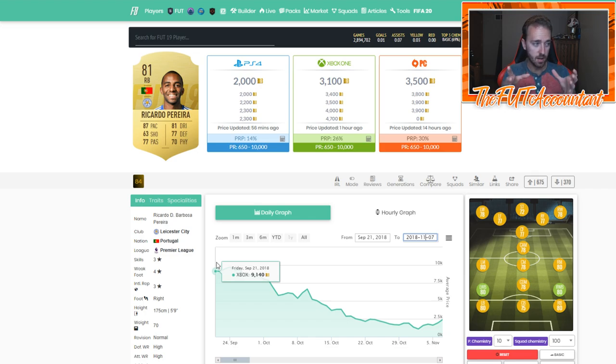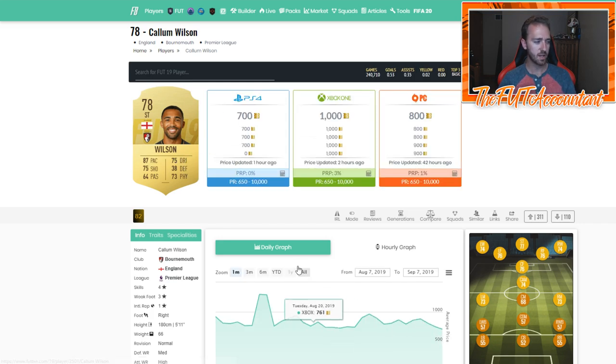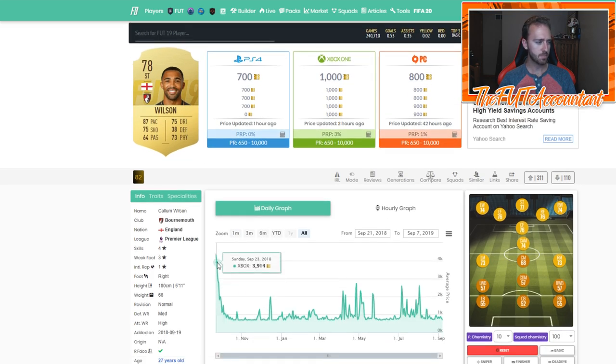Look to buy some of these cards, especially during reward sprees like Sunday night when the first Squad Battles rewards drop. A lot of these cards will dip in price from the supply increase but shoot right back up after rewards — exactly like FUT Champs rewards during the weekly cycle. That's the first time people get coins and open packs, so it's a great time to flip cards like Callum Wilson, who was about 4,000 coins in the first couple days.